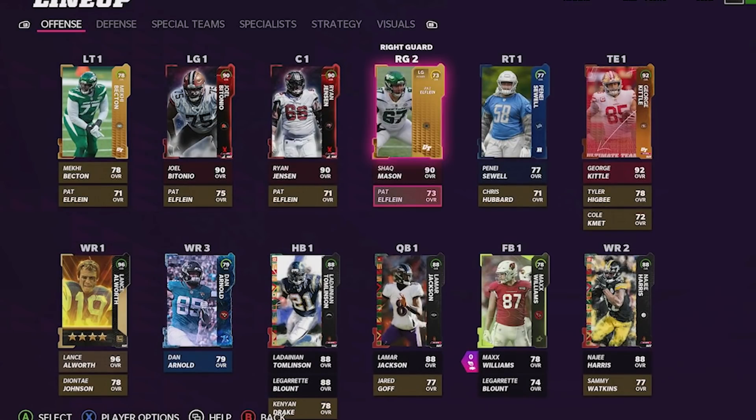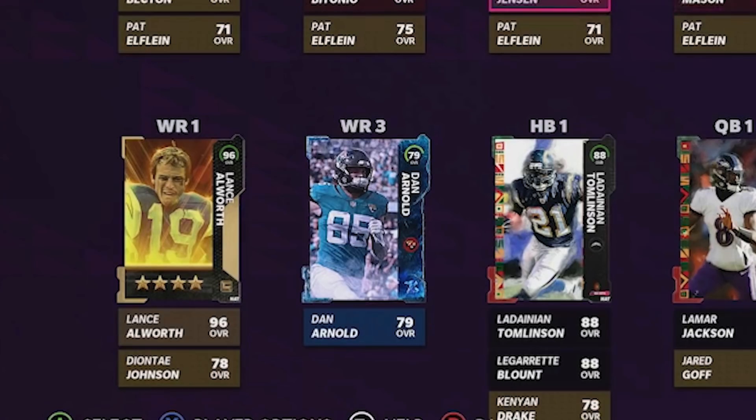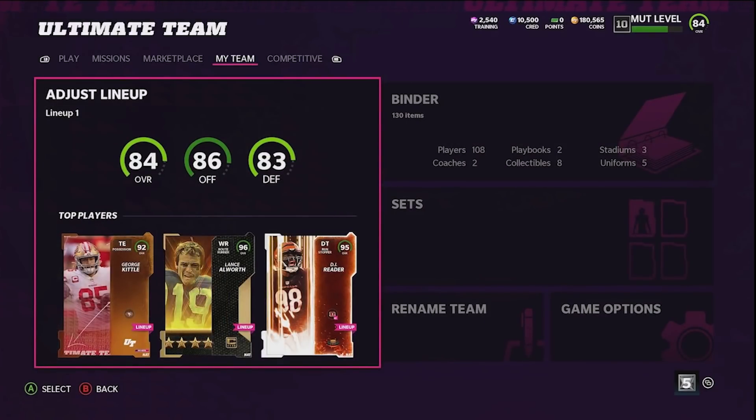Here's our updated offense — not amazing but pretty solid. We have a decent O-line, a great tight end, and one of the best wide receivers in the game. Back to what I was saying, there aren't really great coin-making methods right now, so probably gap packs and maybe some more solos for now.